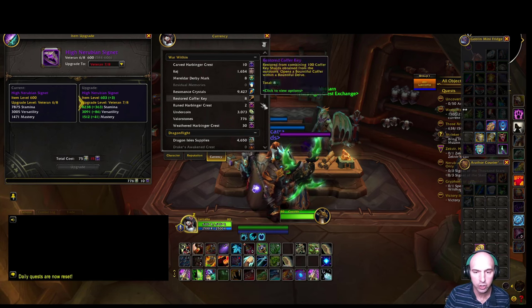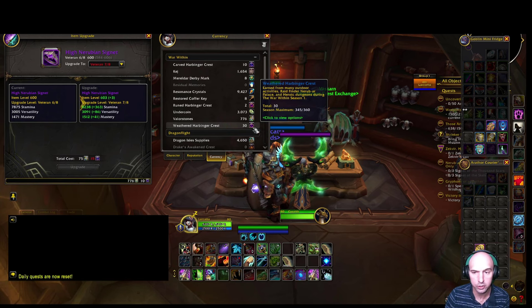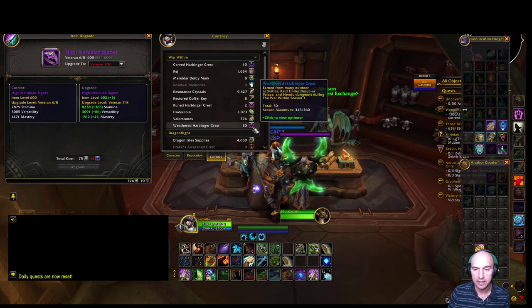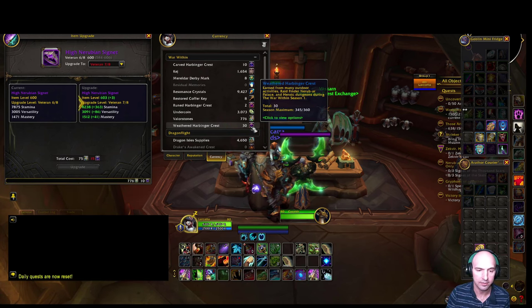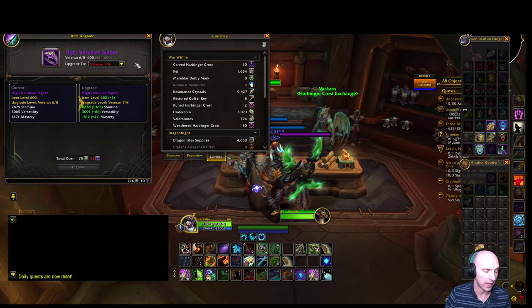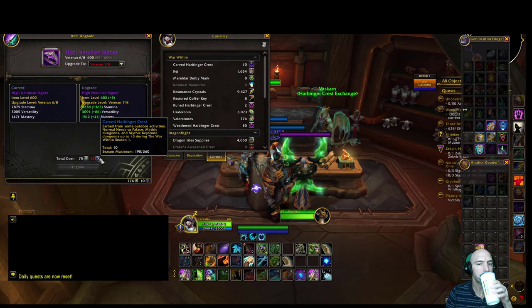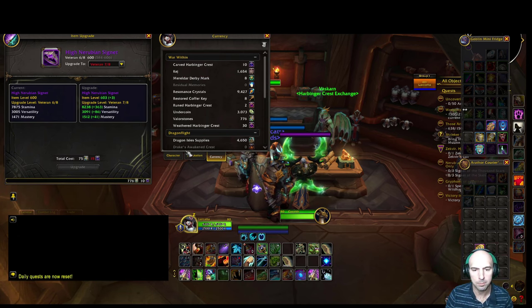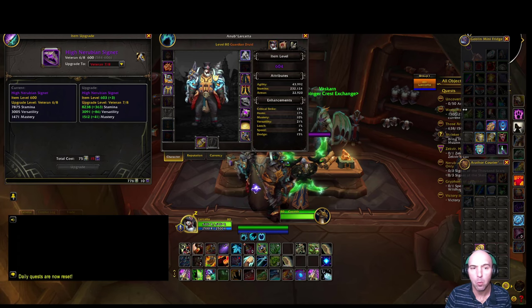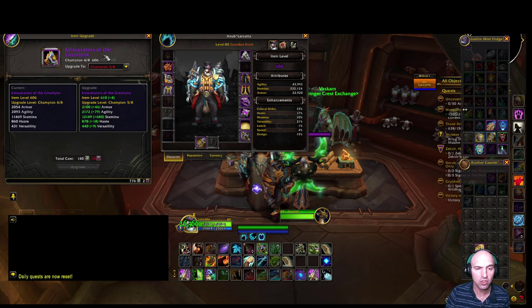Your adventure gear uses more of your weathered harbingers. I don't need those anymore because I've hit my cap and moved through the adventure track. Now I'm into the veteran track, so my carved harbingers and ruined harbingers are more of your hero level track.